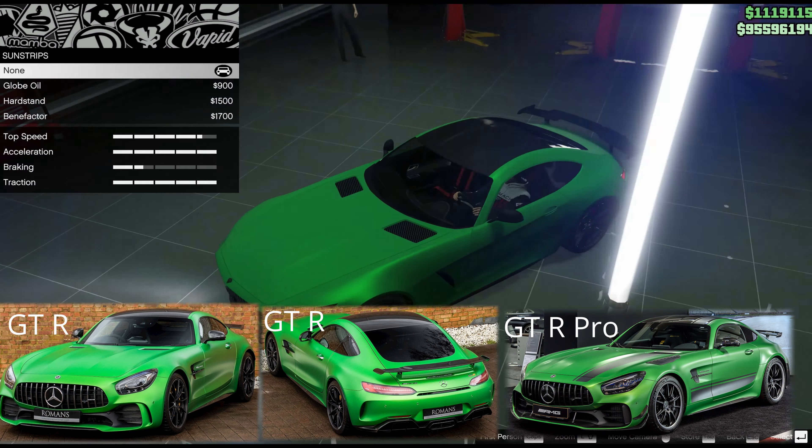The grille choice is very simple for this car: classic grille with carbon icon. The top three options are wrong; the bottom ones can be correct depending on your paint color, but the one I mentioned will always be correct. Both the R and the R Pro have those vents at the back of the hood/bonnet, so the sport vents option is absolutely perfect. On the lights, I've selected none because I have the white lights on from the car meet, which I think look really good.